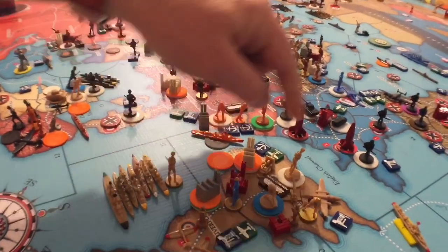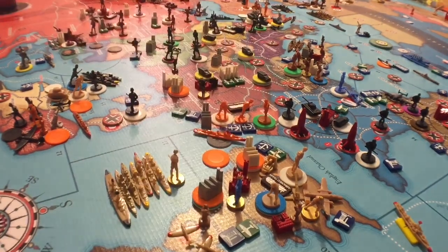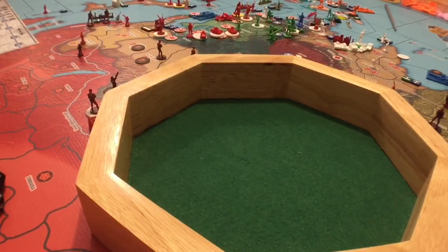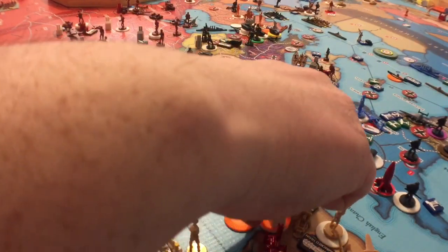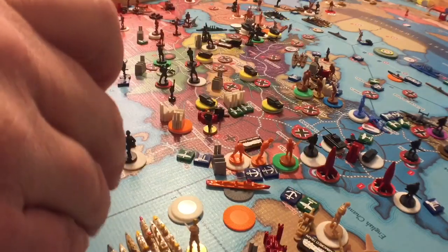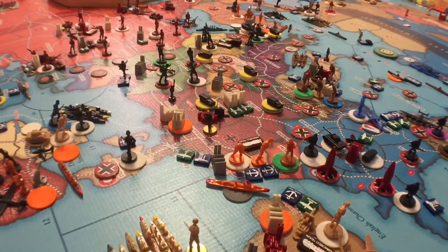Two strategic rockets shooting at this factory, which can take max 20 damage and already has two. Each rocket rolls 1d6 — we roll and get six and two, for eight damage. Added to the existing two, that's ten total damage on the factory. Using a pink chip to mark tens, I put it underneath. In order to build one unit there, they've got to repair six damage to bring it down to four.